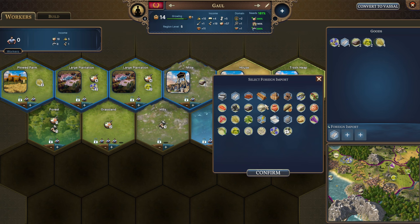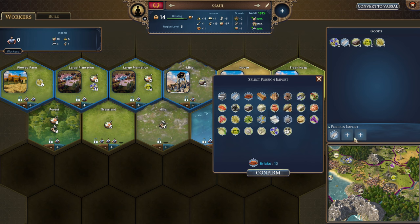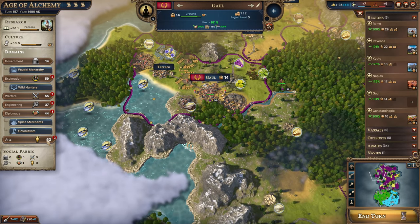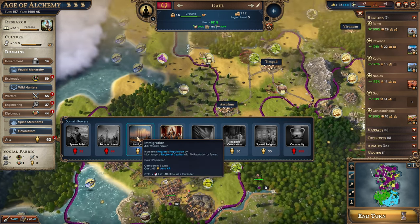Some art experience with the talismans would be helpful. Constantinople is all the way up to 10, so immigration isn't an option, but we can do the spawn artist and promote cultural exports. They'll have this ready so that as soon as we finish with this culture, we can go get an artist and get another culture. Gaul has the market square constructed.